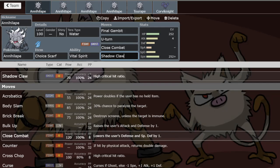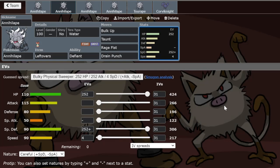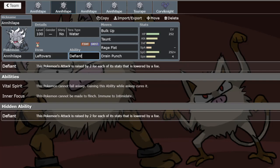That's Set 1 — the hyper offense Final Gambit set. Now let's move to Set 2, the most common set everyone is using, and the reason this mon is under the radar for getting banned. This set also takes advantage of the incredibly high HP stat and very high speed. You always run max HP and max Special Defense — this set doesn't even die to a Choice Specs Iron Valiant's Moonblast. The moveset is Bulk Up, Taunt, Rage Fist, and Drain Punch.